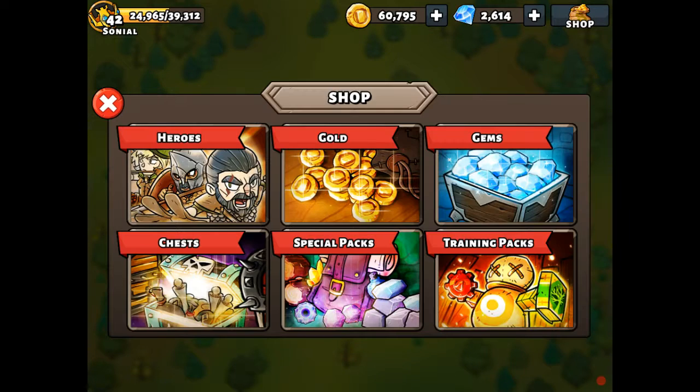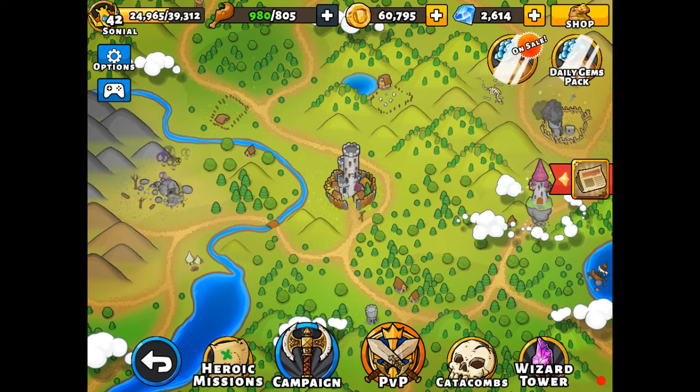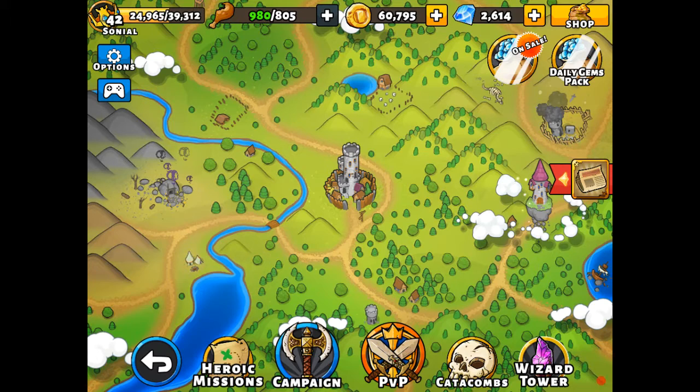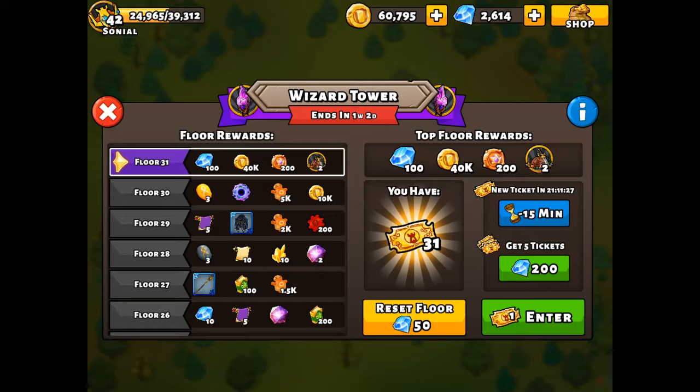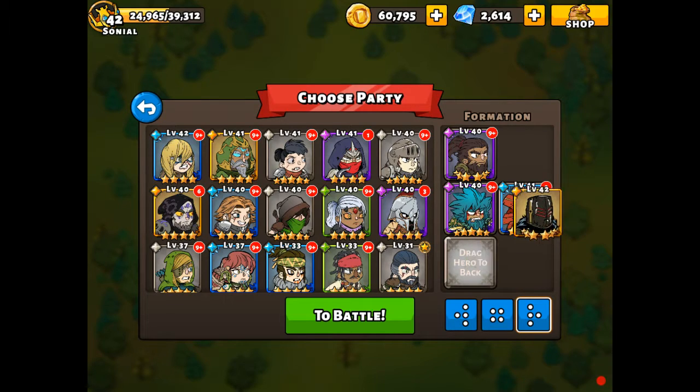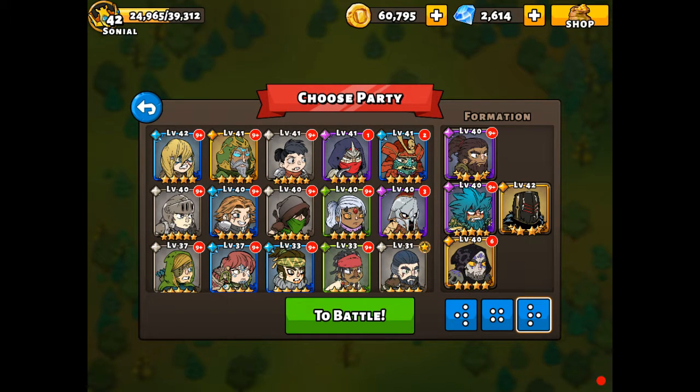One of the biggest additions is the catacombs changes, which I haven't checked out yet. First thing we're doing is the wizard tower — for those of us stuck at the top floor, we can now challenge the wizard himself, which I haven't done before, so this is my first look too. In wizard tower battles I usually send in my big beefy heavy hitters and bring in the necromancer to debuff the enemies.